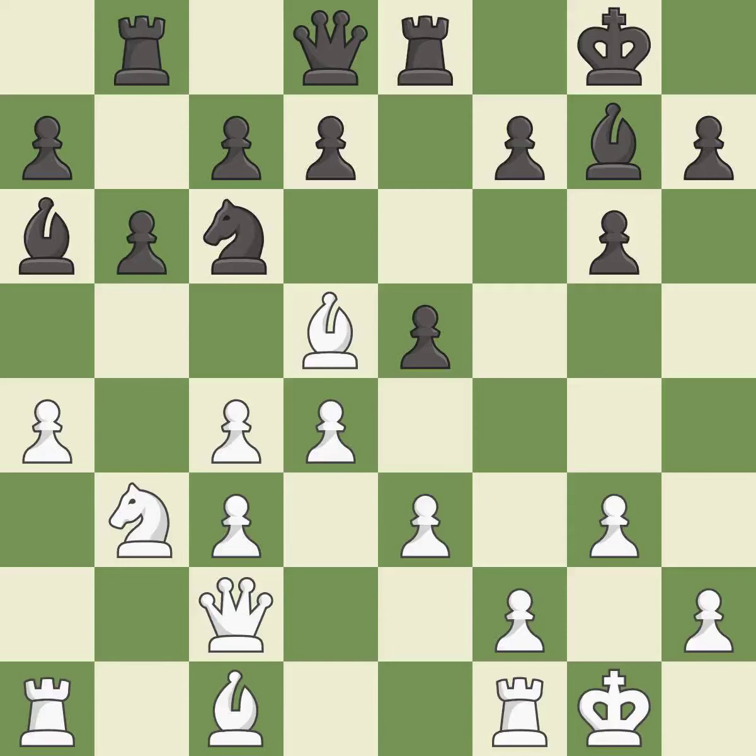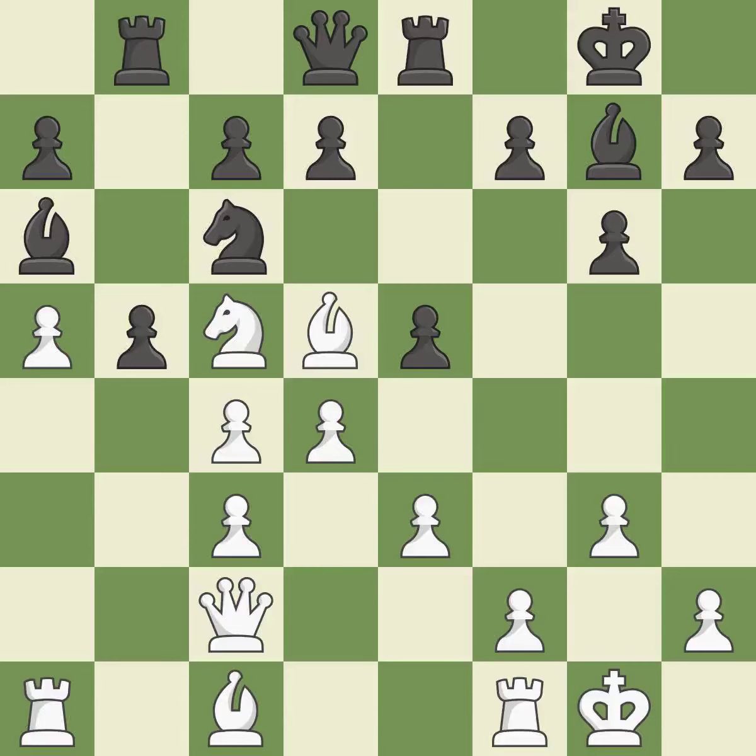This activates a rook by developing it off of its starting square — it is excellent. This threatens to win a bishop — it is excellent. This misses an opportunity to develop a queen off its starting square, allowing the opponent to win a tempo by threatening a bishop — it is a mistake. This wins a tempo by threatening a bishop and forcing it to move away; this is the only good move — it is a great move.